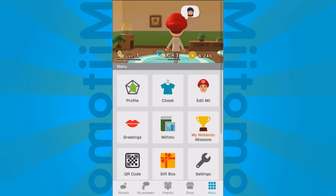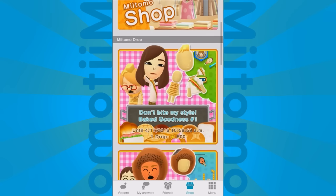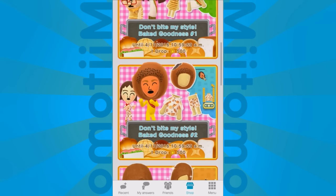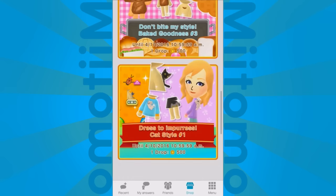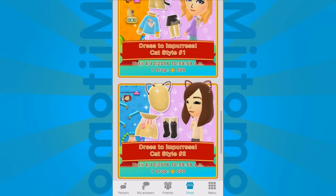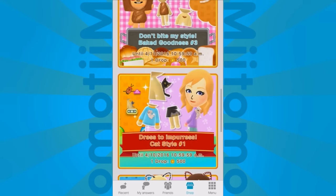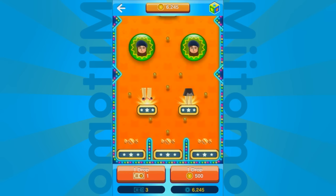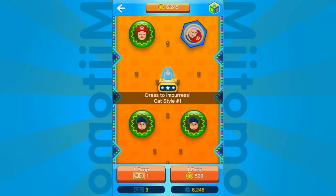The drop games are pretty fun. They use either tickets that you get, or your Miitomo gold coins. Here are the drop games going on until a bit later this month — there's some weird clothing, as is the humor style of this series. I saw a little cat that rides around on your back and I was like, I've got to get that. The drop game costs 500 of your Miitomo gold coins or one ticket, but you can get the tickets pretty easily. Nintendo gives them out pretty freely. If you find something you really want in here, go for it — but it is pretty tough and challenging.